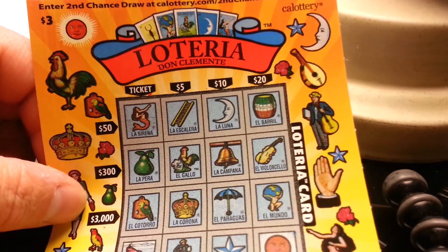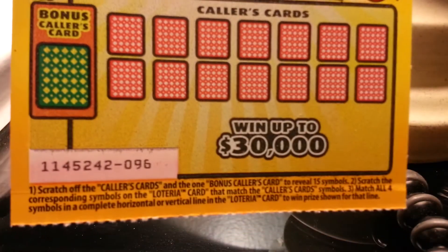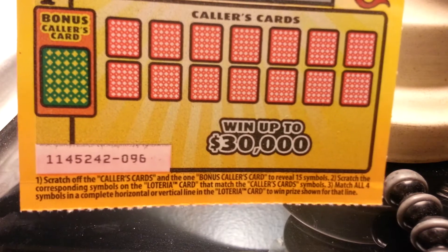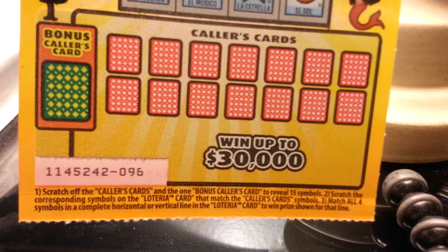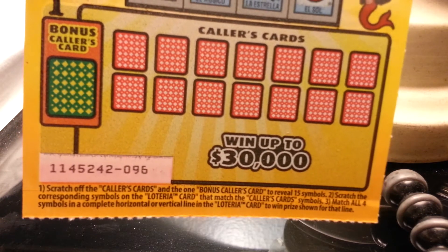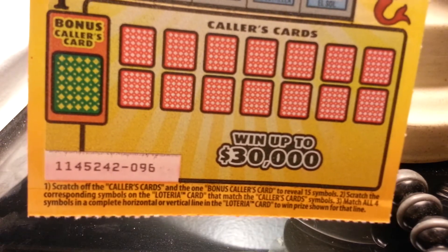New $3 game by the California Lottery called Lotteria. The directions say scratch out the Collars card and the bonus Collars card to show 15 symbols. Scratch the corresponding symbols on the Lotteria card that match the Collars card. Match all four symbols in a complete horizontal or vertical line on the Lotteria card to win the prize shown.